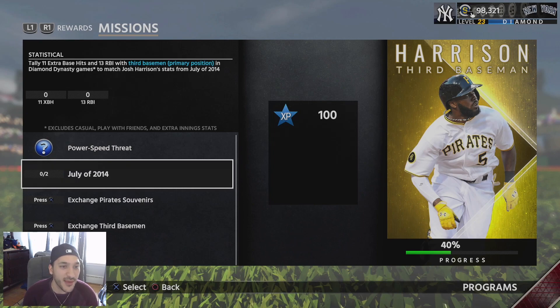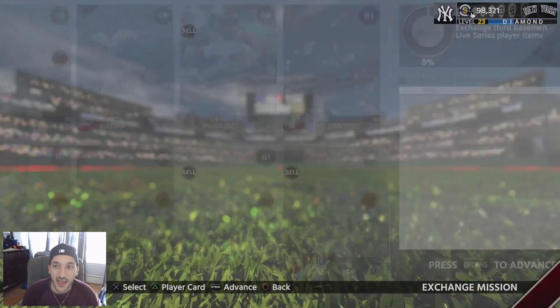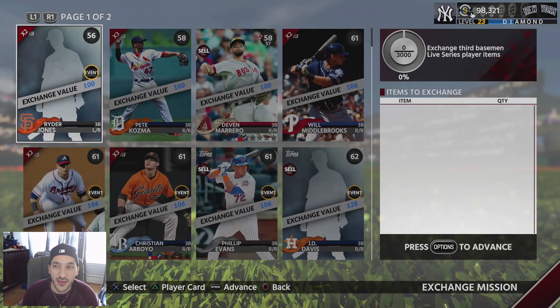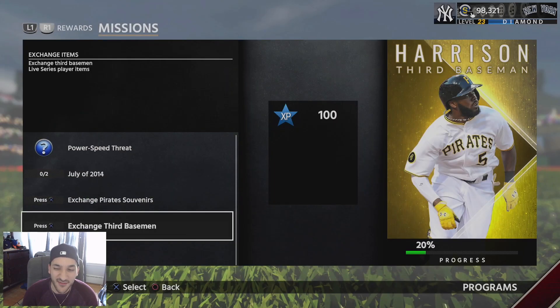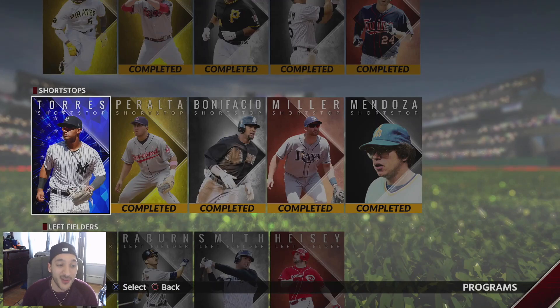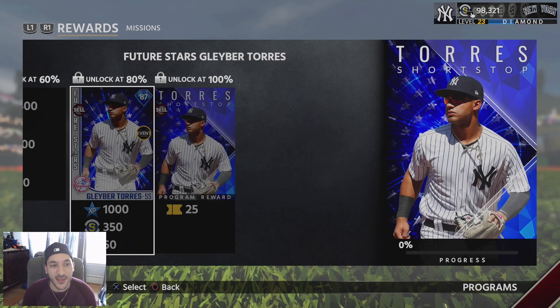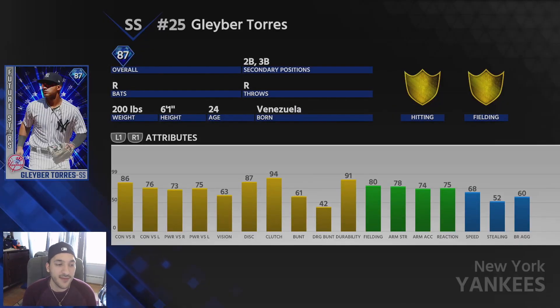Harrison's missions require 11 extra base hits and 13 RBIs with third basemen, then Pirate souvenirs at 300, and 3,000 for the live series exchange — these feel more expensive than before. Next is Gleyber Torres. He should have gotten a Player of the Month card but I'm fine with him getting a Future Stars card, which likely has better stats than a Player of the Month card would have.